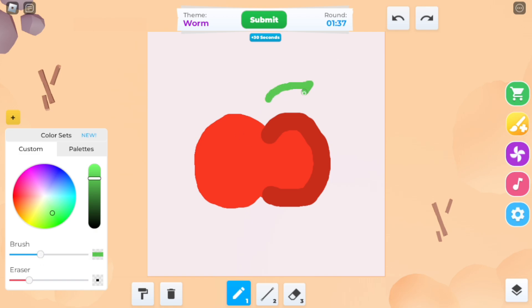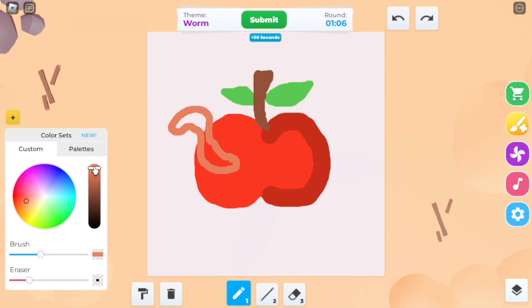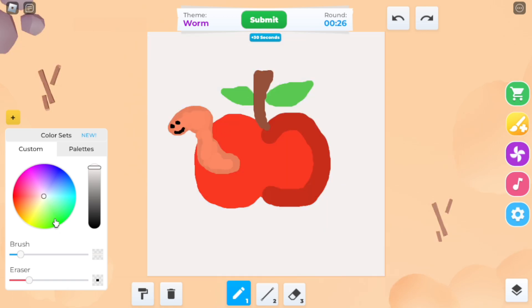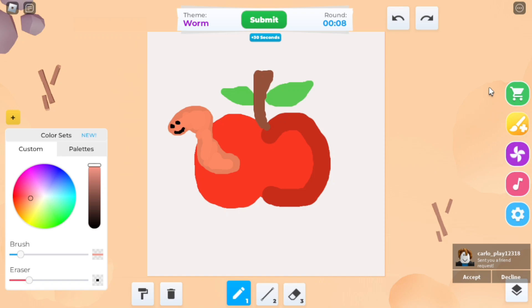I'm gonna make a red ripe apple and add a little leaf over the top. Now it's time to draw the worm. Oh gosh, I'm so bad at this. That's it, the worm is finished. Let's see if I can win this round.